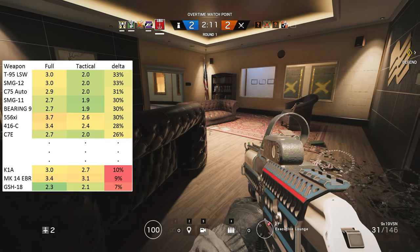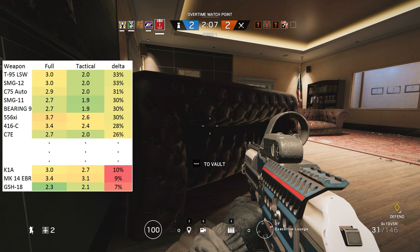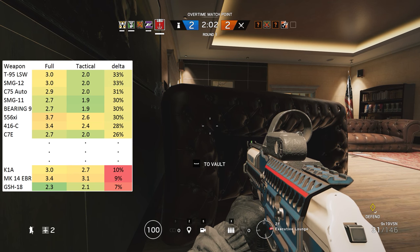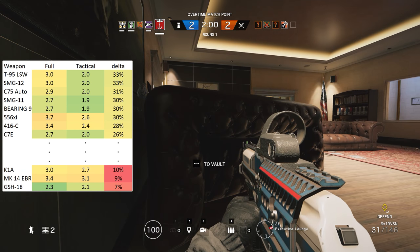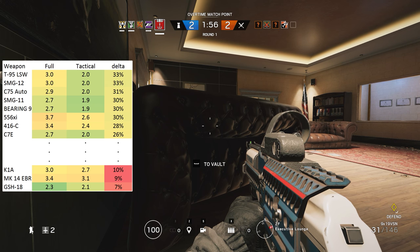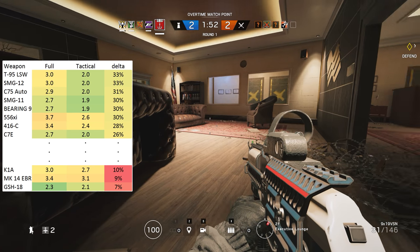In fact, the machine pistols in general are best reloaded with at least one bullet left in the chamber because they all gain a considerable advantage. For the rifles, it's the ones with some of the worst full reload times that gain the most from going for a tactical reload — i.e. Thermite's 556 XI and Jäger's 416C.